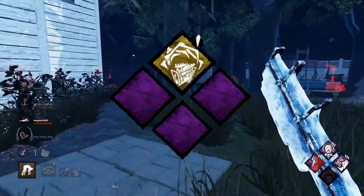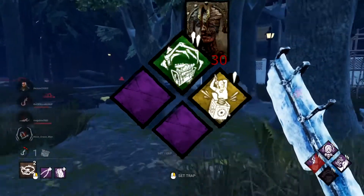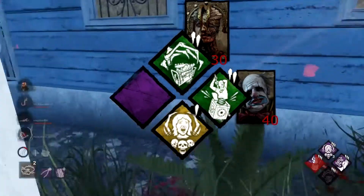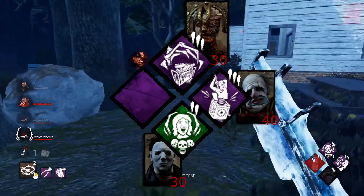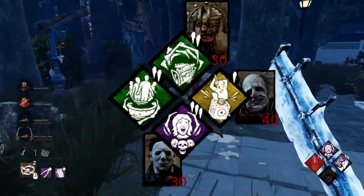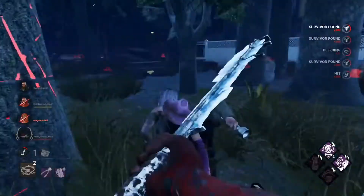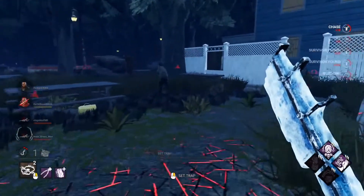The perks here are Corrupt Intervention from The Plague at level 30, Pop Goes the Weasel from The Clown at level 40, Save the Best for Last from The Shape at level 30, and a perk of your choice — I recommend Barbecue and Chili from The Leatherface at level 35. I'm going to break down each of these perks so you understand why they're so strong on this killer.